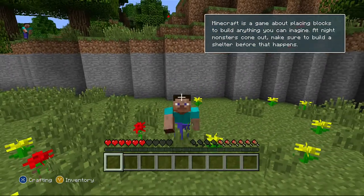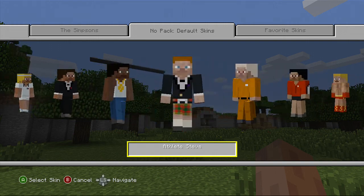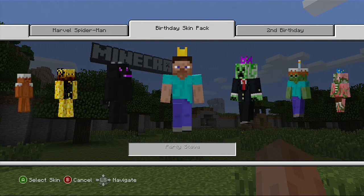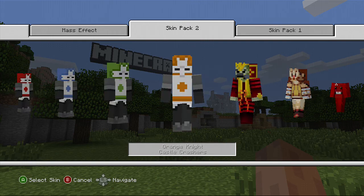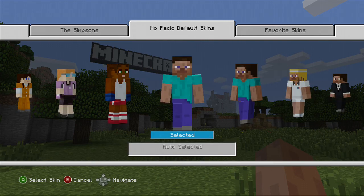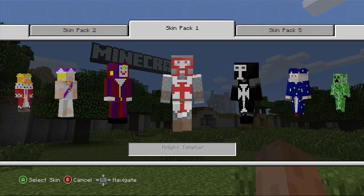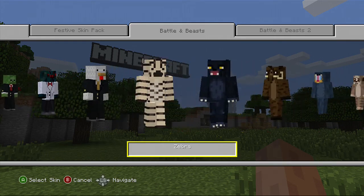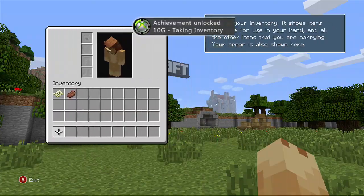We are using the Steve skin right now, so let's change it. I need to find my skin from the other skin pack — I used it in a different series. The other tutorial was a bit easier but I'll play this one this time. Now let's go and choose our skin — the lion's skin.